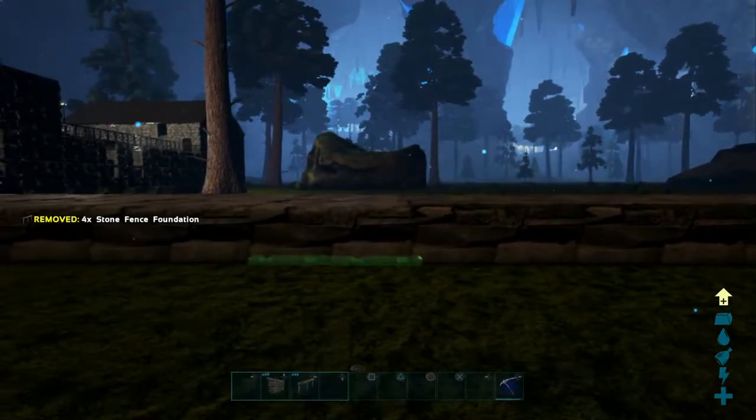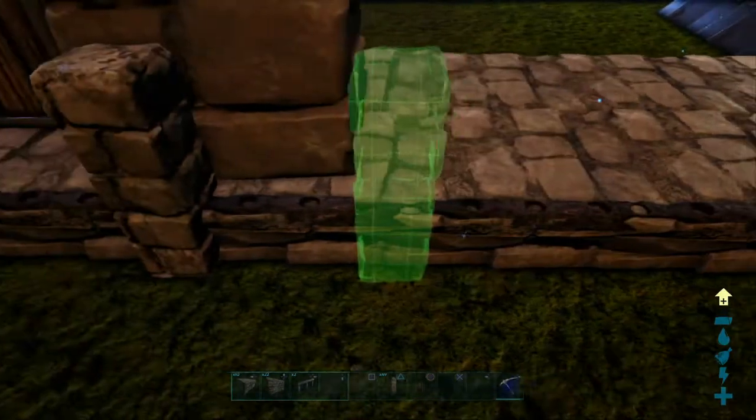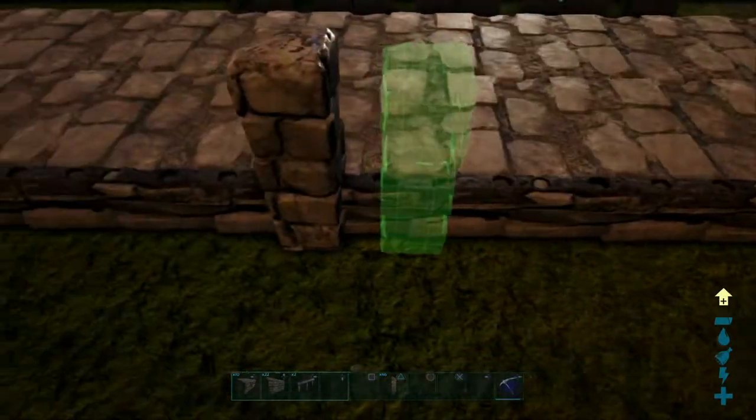After that, place the pillars down on top of the fence foundations on the edges of the foundations, in a pattern that will kind of imply some support on the wall. I did one pillar every two wall tiles — you could do them either more or less frequently, but I personally think every two tiles is probably the best option.